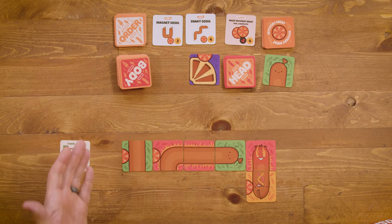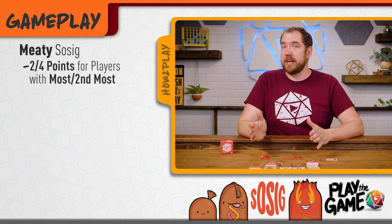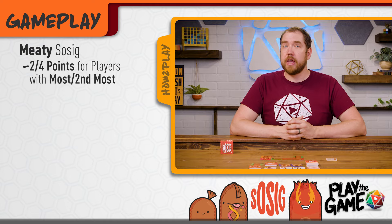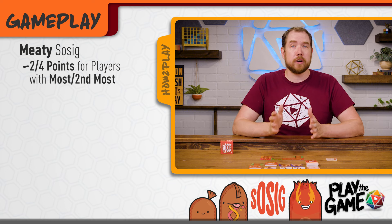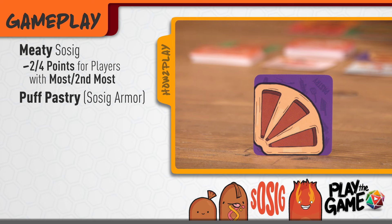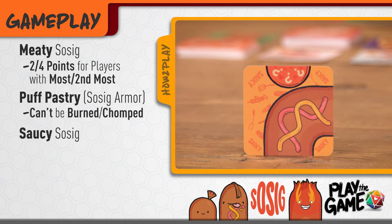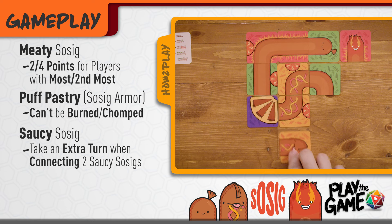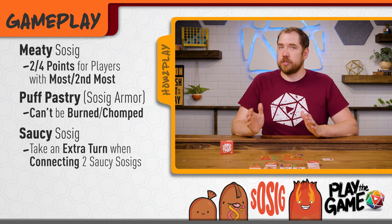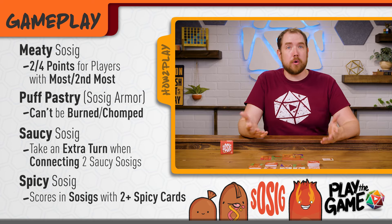There are a few different types of sausages that all have their own unique abilities. Green backgrounds are meaty sausages — at the end of the game, whoever has the most meaty cards scores four points, and second most scores two points. Puff pastry is essentially armor for sausages; pastry sausages can't be burnt or chomped by mystery meats. Saucy sausages let you take an extra turn immediately when you join two saucy sausages together within the same sausage. Spicy cards score one extra point for each spicy card in a sausage with two or more spicy cards.